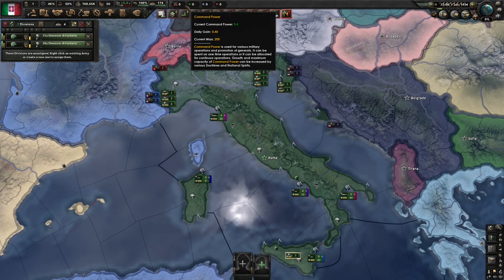Command power is used to recruit new generals, hire commanders in your officer corps, and execute operations in the field. You can also use it to send an attaché to a nation that's currently at war for a share of their army, navy, and air XP. It fills slowly over time, the rate of which depends on your national spirits, doctrines, and world tension.